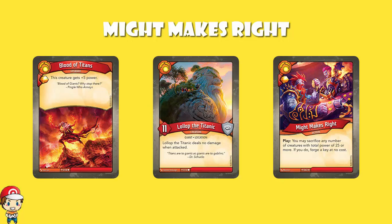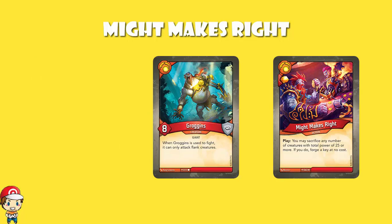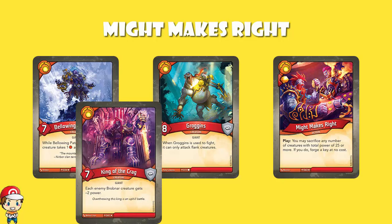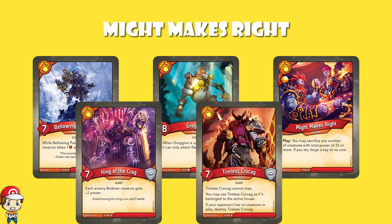It's not necessarily just about creatures with power 10 or above. Going specifically to Age of Ascension, there are a bunch of powerful Brobnar creatures that come in a little bit lower than 10. Groggins comes in as an eight power creature — that's pretty much a third of what you need for Might Makes Right. Bellowing Patrizate comes in as a seven power creature. King of the Crag and Tireless Cro-Crag are both seven power creatures as well. So we've got a bunch of really powerful creatures we can use.